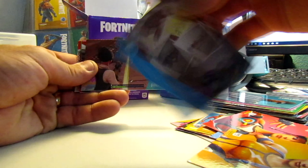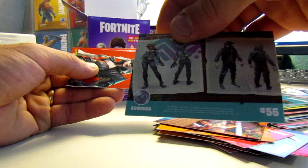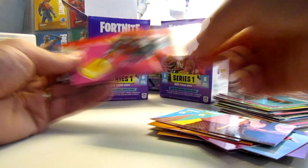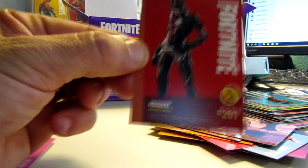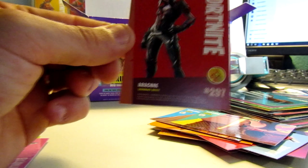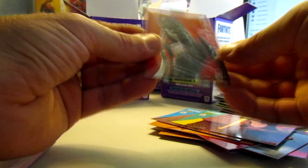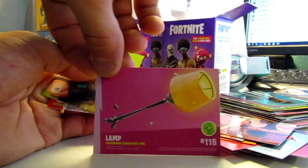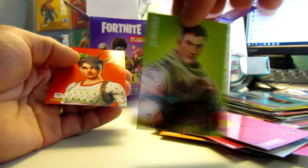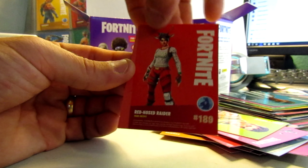Common card 57, common card 2, common card 55. Oh, number 25 — I don't have this yet! What is this? Number 297, legendary outfit! That is sweet. I wish it was hollow but it's not. Where are the hollows? Hollow foil number 115, number 128, and the Red Nosed Rider rare outfit number 189. Three packs left.